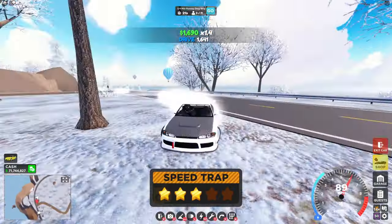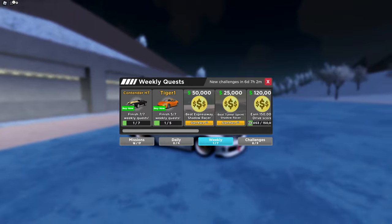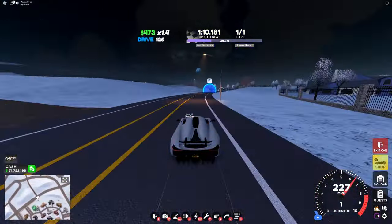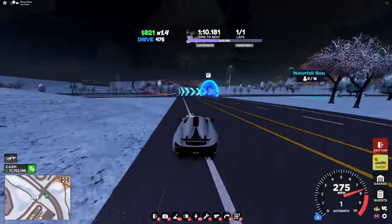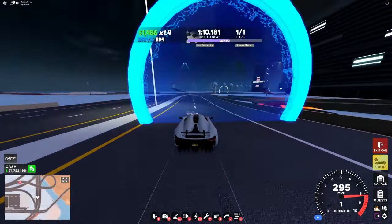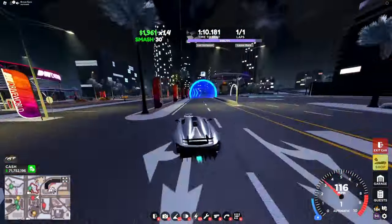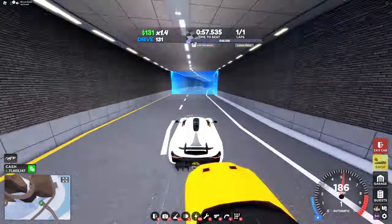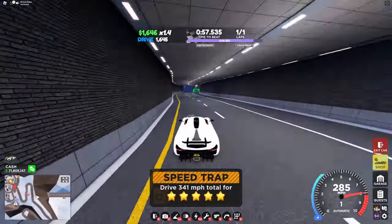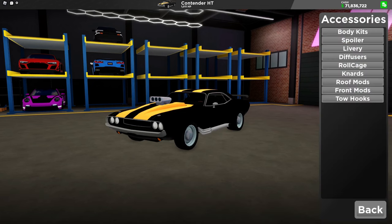There it is — there's not much to this race. I don't even know if it was added this update but it's a pretty basic race. With that, let's do these two shadow racers. Once you complete all the quests you'll be given the Contender HT, which has a stock horsepower of 1,011. Here are the customizations on it.